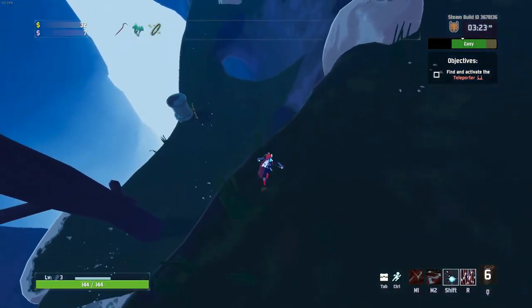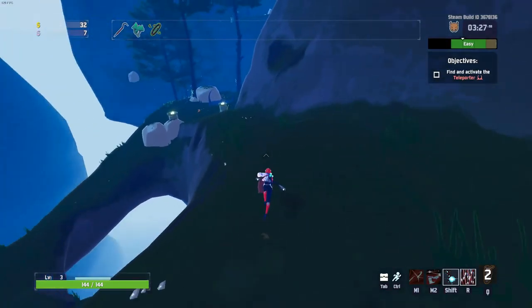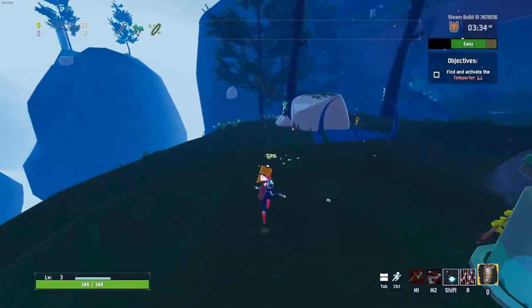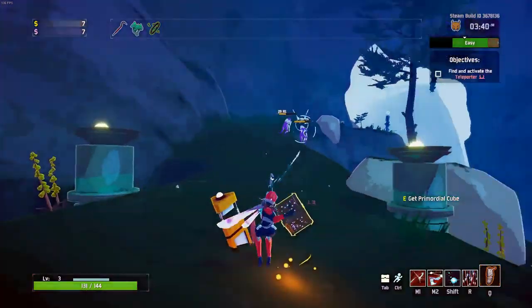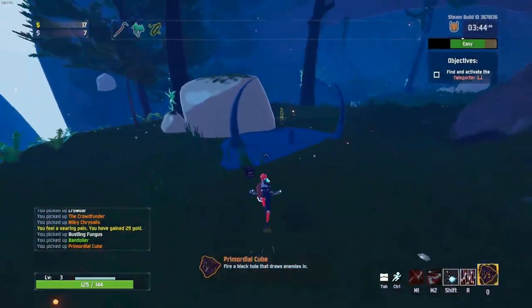You gain different items that do different things. You unlock more and more of them as you play by completing achievements. There is one specific one where it's like, gain 3000% more movement speed and then you unlock an item; gain 200% more attack speed, unlock an item. All those kind of things. It's a very interesting way to do it.